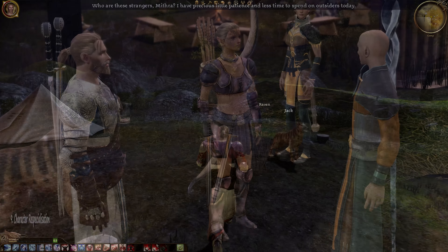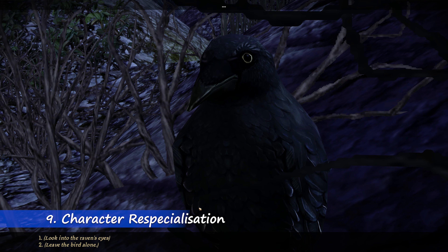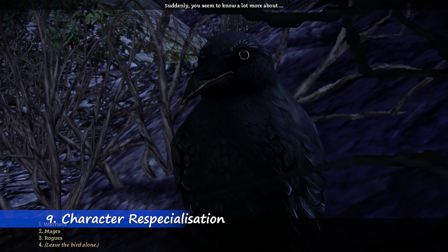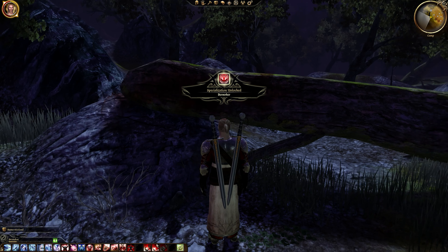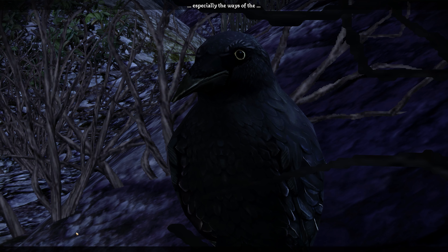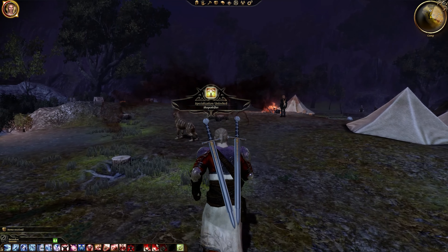Now coming in at number 9, we have the Character Respecialization mod, or Respec mod for short. Basically this mod spawns a Crow NPC that appears throughout the world of Ferelden, and if you choose to interact with it, it will gift you with a potion that allows you to respec your character to create any build that you want. This mod is pretty essential for min-maxing your party members, especially on Nightmare difficulty where tactics and builds are pretty essential to survive many of the difficult combat encounters.